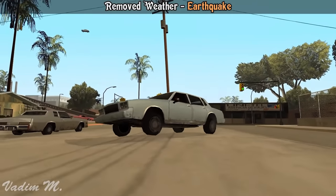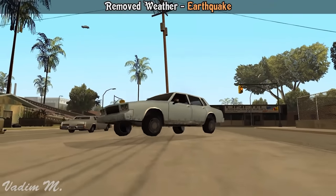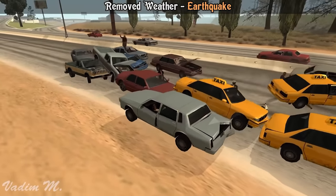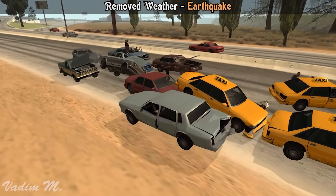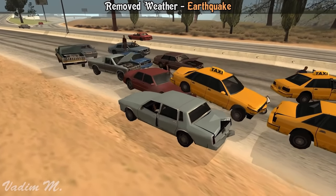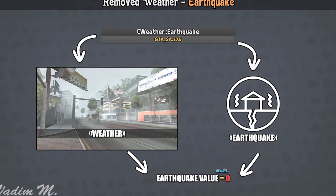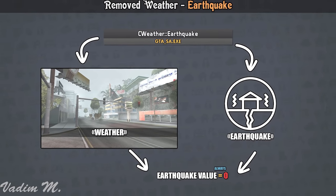As a curiosity, in GTA San Andreas there is a type of weather that allows earthquakes. According to linked material found in the video description, this type of weather can still be found in the final files of the game, but to run it, you need to change the value of the appropriate code from zero to a higher one.